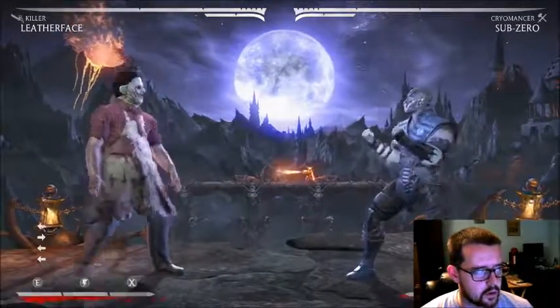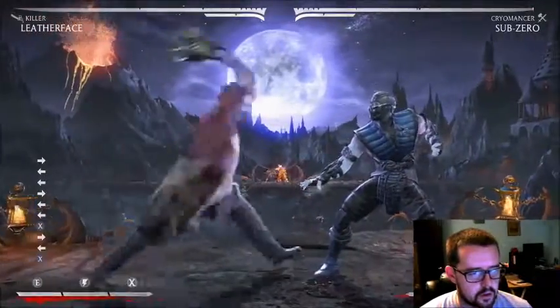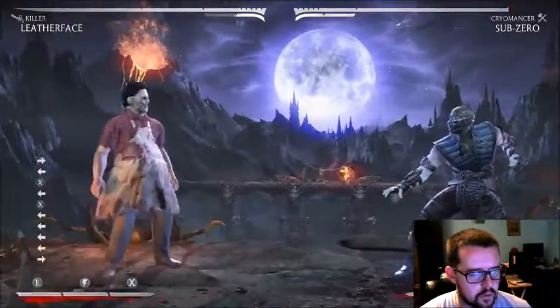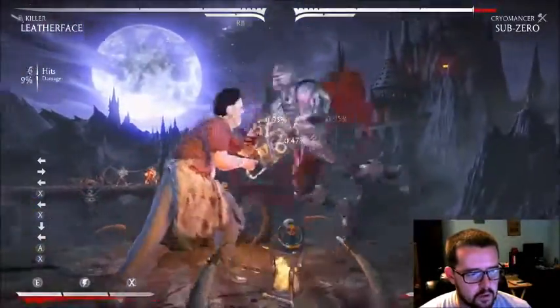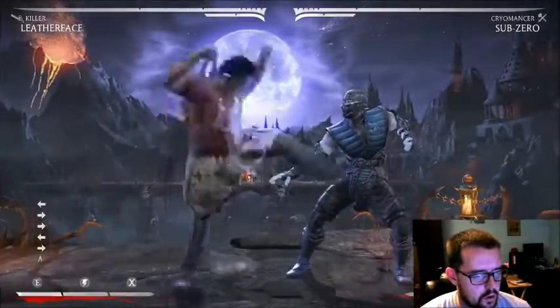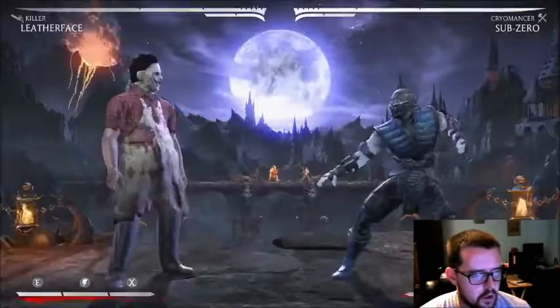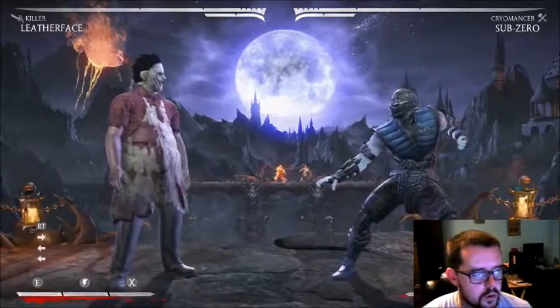So if you guys don't know, Leatherface's back one is his overhead — that's basically your go-to overhead starter. It has really good range so you can hit them from far and pick them up into a combo. His low is the four-three, and you can cancel that as well, so that's basically your go-to combo starters.